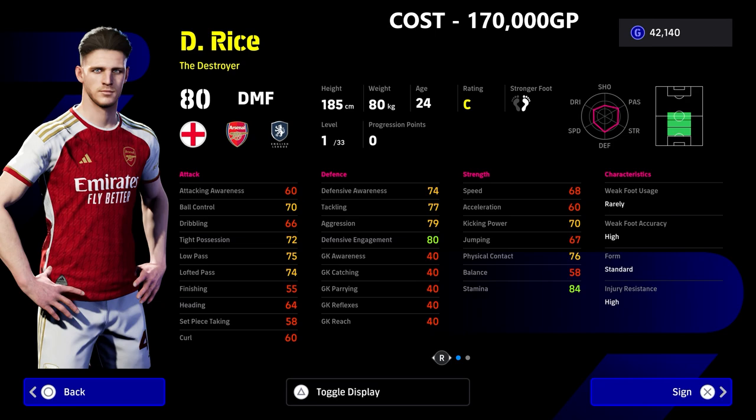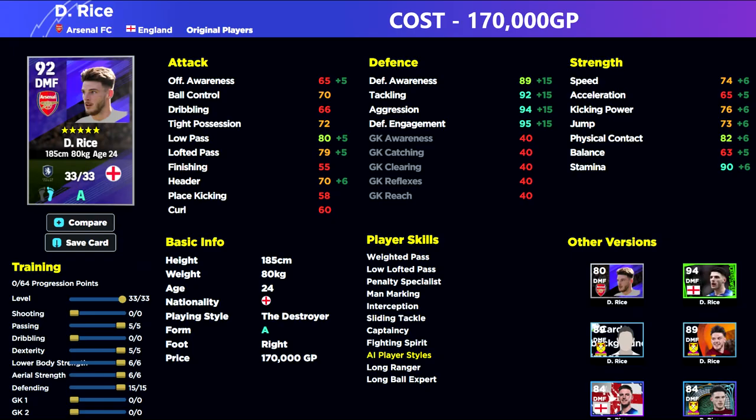The same can be said about Declan Rice — they're kind of similar players. There's no real difference apart from 10,000 GP between Declan Rice and Casemiro. Obviously Casemiro is a different play style and it depends how you set up your squad. With Declan Rice you've got offensive awareness, tackling, aggression, engagement, and 90 stamina — which is kind of the selling point with this card.